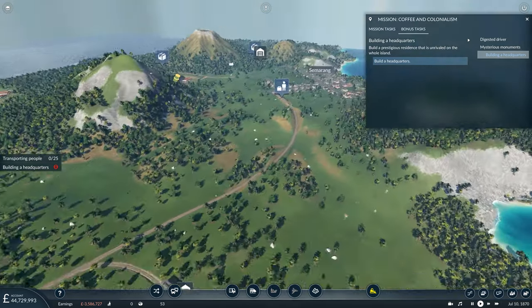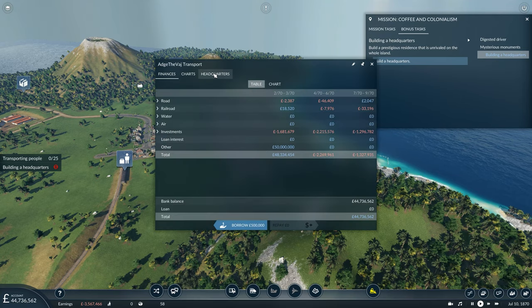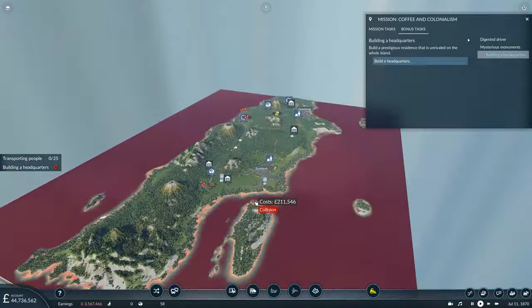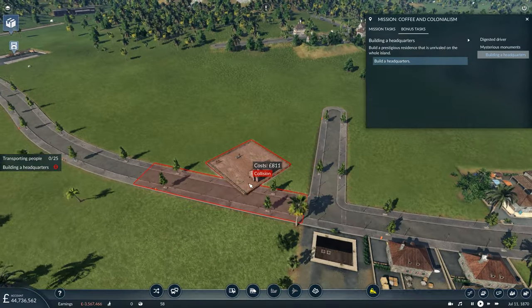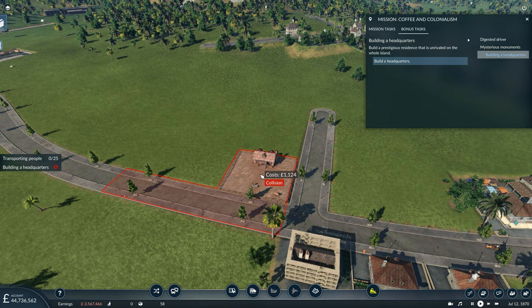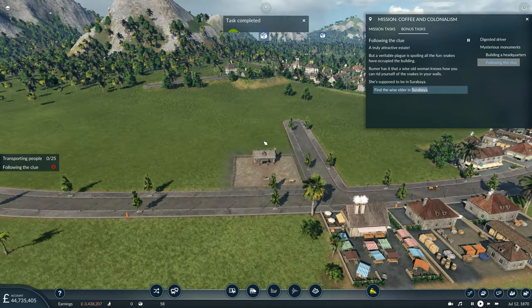Build a headquarters - so account screen, headquarters, then build. I'm going to say we put it in the larger city which is Sodabayer, on this nice little junction. A truly attractive estate, but a veritable plague is spoiling all the fun - snakes have occupied the building.